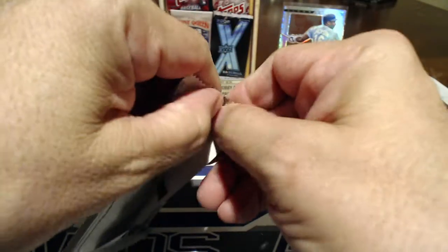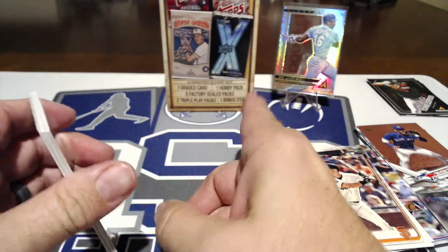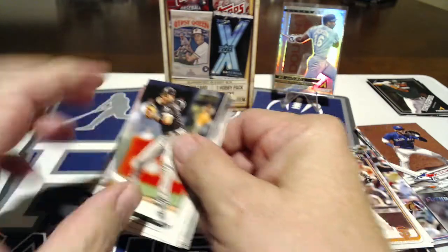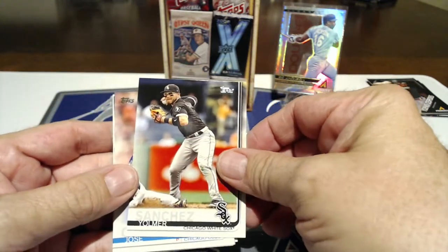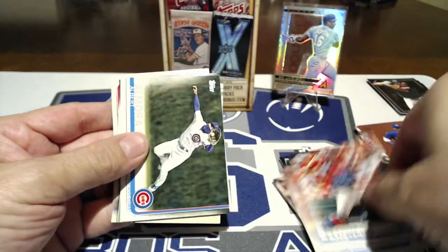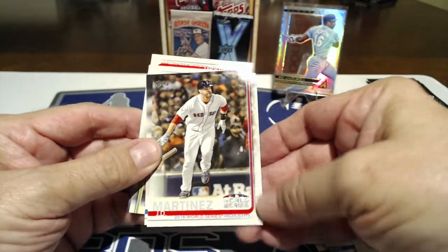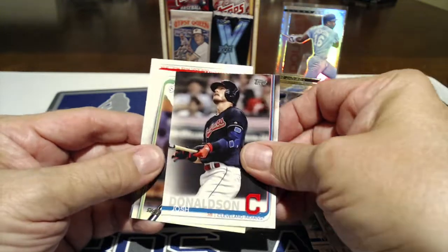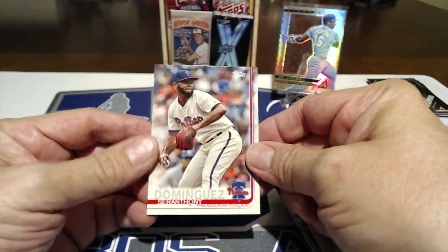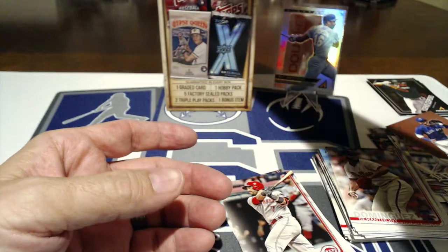Joe Panik - oh that's cool, Future Stars - that's a cool one. Derek Rodriguez, I don't know if he's any good, but cool card. Last pack before we see what's left in there. Two triple play packs, a bonus item still in there, graded card still in there. One of these is a hobby pack so maybe it was the Bo one. Sanchez, Quintana, Flowers, Almora - Cubbies - Correa, JD Martinez World Series highlights, Josh Donaldson, Blackburn. No little boomers in there, just that Bo Jackson.